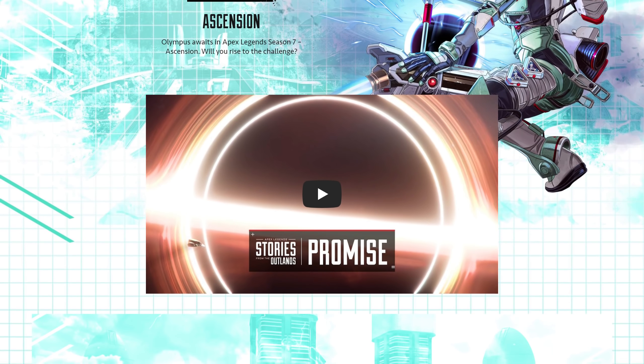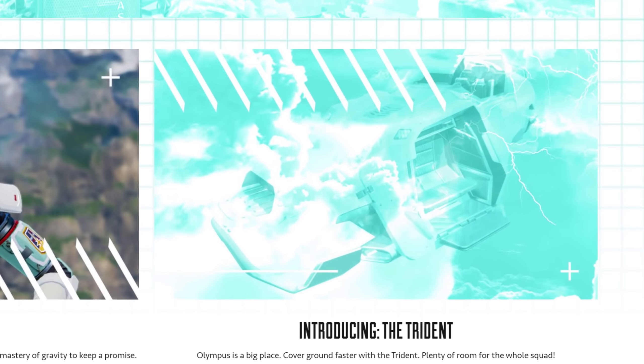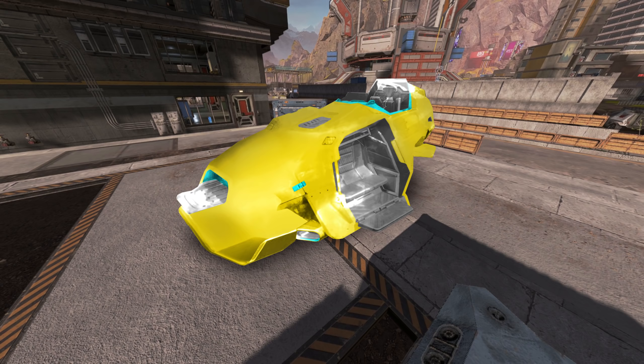As you might already know, with the Season 7 section on the Apex Legends website going live, we got the exciting announcement that vehicles will make their debut in Season 7. But the teaser image for the Trident is very obscured, so I took it and photoshopped around a bit to give us a better idea of how it might look like.